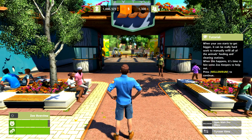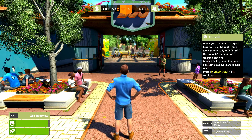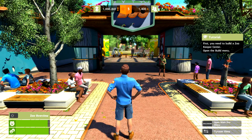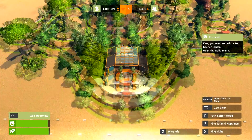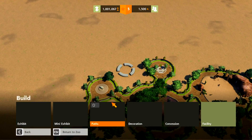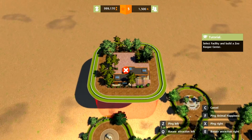When your zoo starts to get bigger, it can be really hard work to manually refill all of the animals' feeding and cleaning stations. When this happens, it's time to hire some zookeepers to help out. First, you need to build a zookeeper center. Open the build menu. We have to go out here to do that. Let's see if we can fit it over here. It's relatively big — Facility and Zookeeper Center.